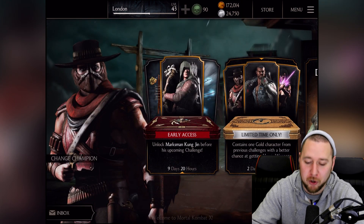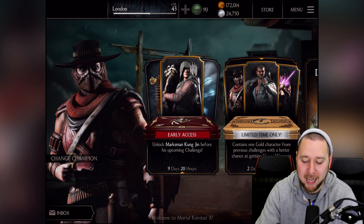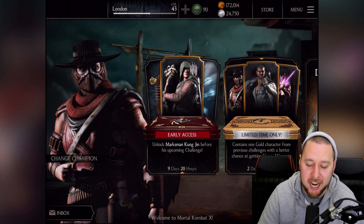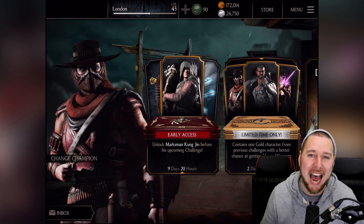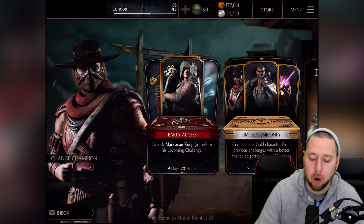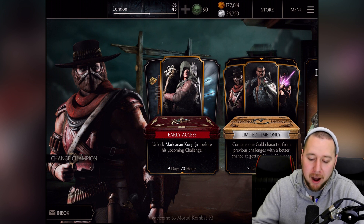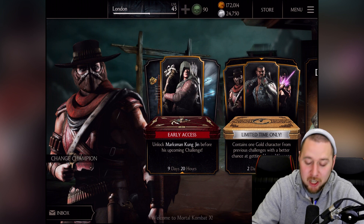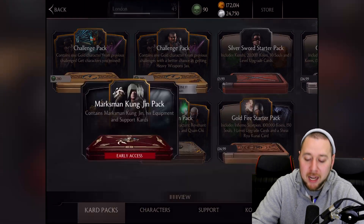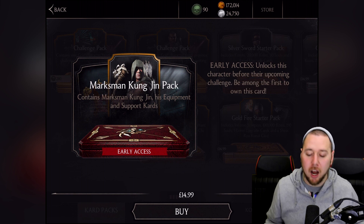Today what I want to do is unlock the early access pack of Marksman Kung Jin. I like Kung Jin — I've got the gold card maxed out on Kung Jin, the weaker gold version, but I still think he's okay. This new one hopefully is going to be really good. Let's go in and buy him — the normal price, it's always $40.99 to get him as an early access pack.